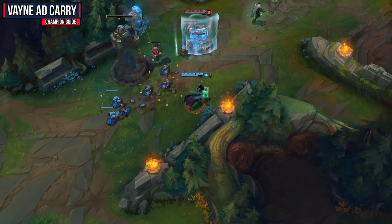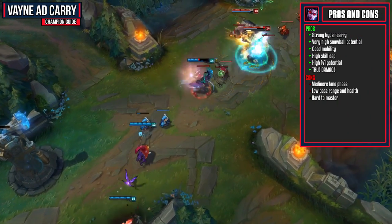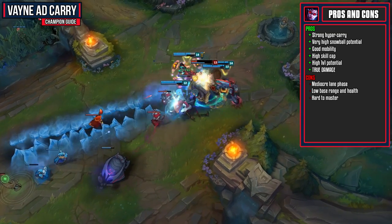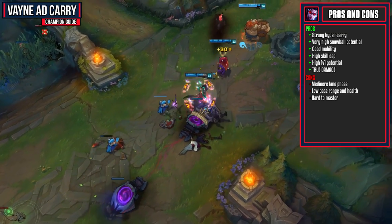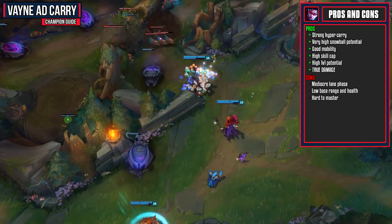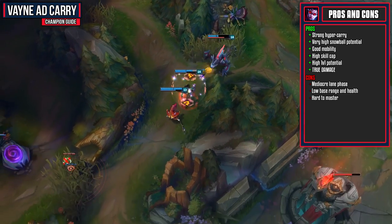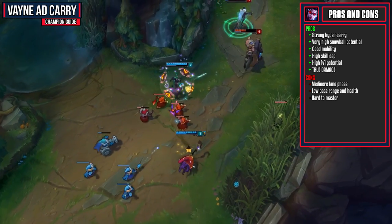Let's start this guide off by looking at Vayne's pros and cons. Vayne is a strong hyper carry with very high snowball potential. As long as she can make it into the late game with just a little bit of peel, she can take down an entire team. She also gets some pretty good mobility from her Tumble ability, which can be used to dodge skill shots. When you combine her really good mobility and her high damage — some of it is true damage — it gives her really good 1v1 potential. She does also have a pretty high skill cap, so the outplay potential is pretty high and she never really gets boring.